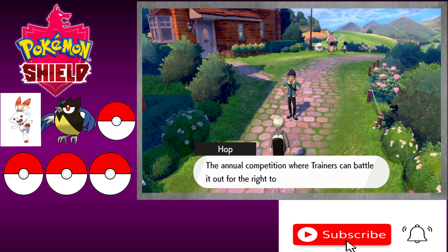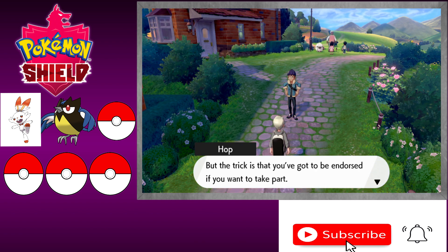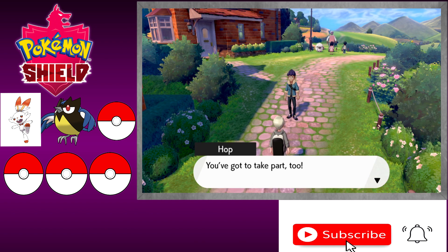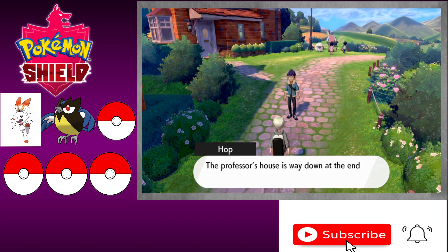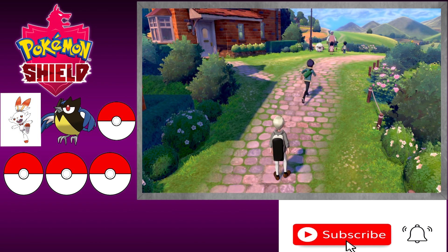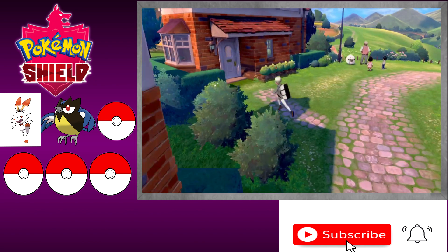The gym challenge is the annual competition where trainers battle for the right to challenge the champion, but you've got to be endorsed to take part, and Leon doesn't think Hop is up to scratch. Hop wants to talk to the professor to see if she can help. He also wants us to take part so we can be proper rivals — that's what keeps you motivated. The professor's house is way down at the end of Route 2, so let's train up along the way.